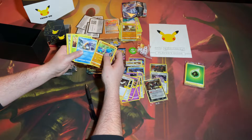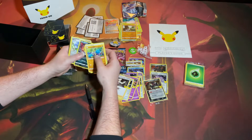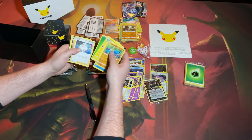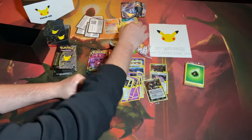A Crabrawler, a Snorunt, a Weedle, Castform — I'm not going to try. A holo, a reverse holo, honey — nope. Green energy, Melanie, and some more cards I'm not even going to try and pronounce.